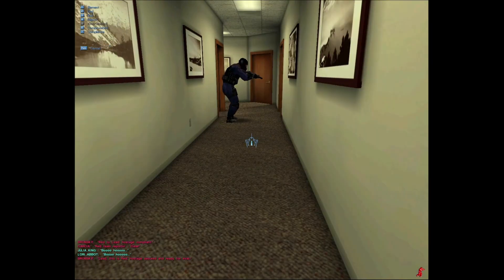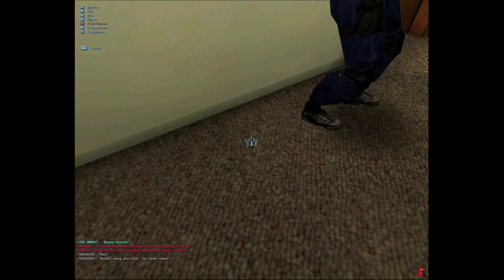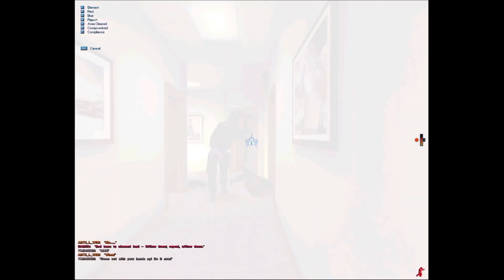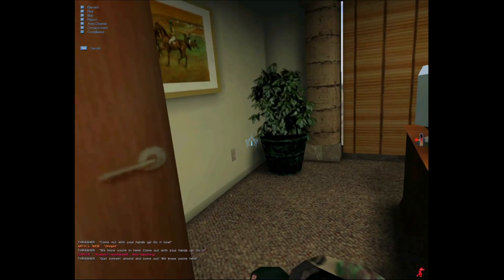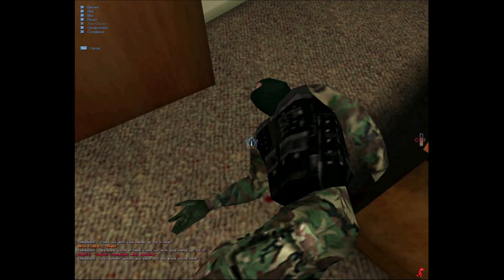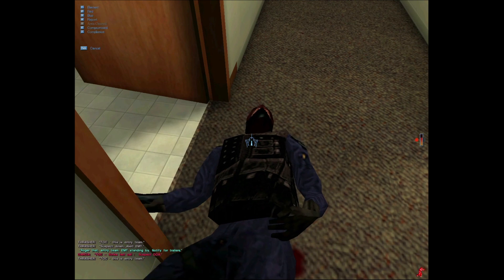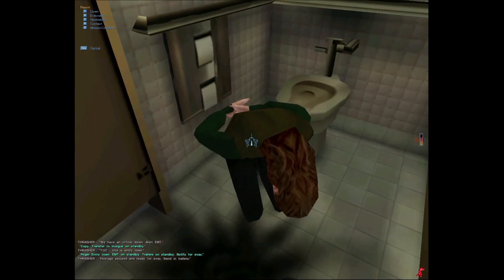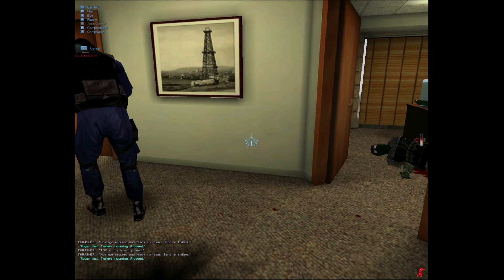Lead, this is red — hostage secured. Red, breach bang and clear! Blue, cover for threat. Come on with your hands up! We know you're in here! Holy shit. This is entry team, suspect down. We have an officer down. Hostage secured and ready for evac. Send in trailers. One of my guys was fucking down.